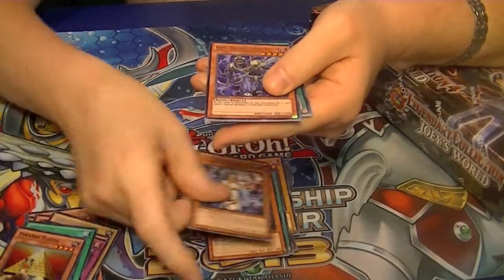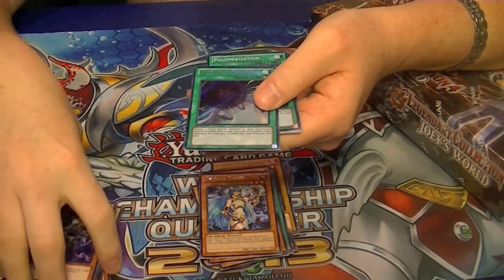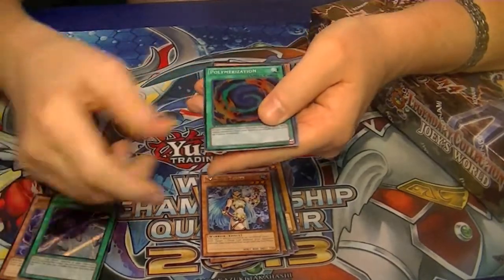Shadow Tamer Rare, Beige Ultra, Secret Rare Gateway to Dark World, Super Palmar.